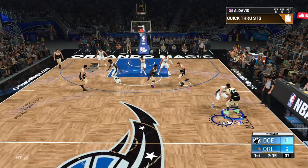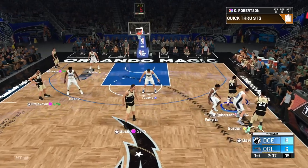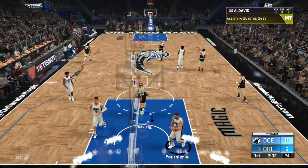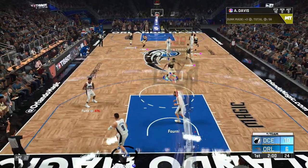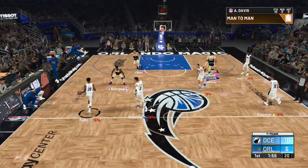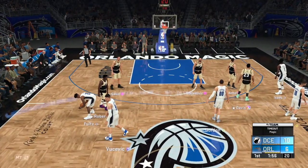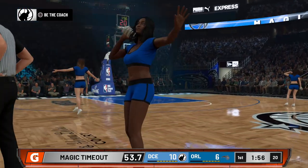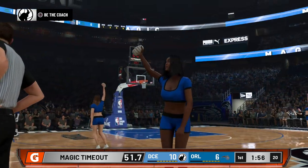If you want to kill two birds with one stone, select the player you're trying to evo or a card you haven't evoed at all, and you can basically spam this play to get all the points you need with that one player by running Quick Through STS on the Next playbook. That way you'll be knocking down the challenges and doing the evos at the same time.